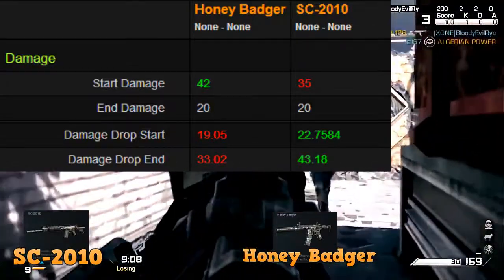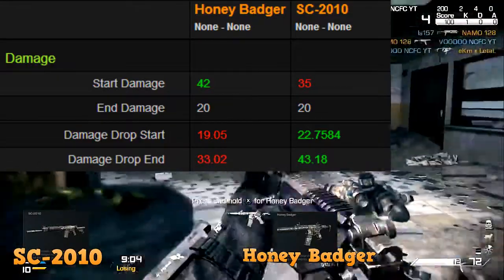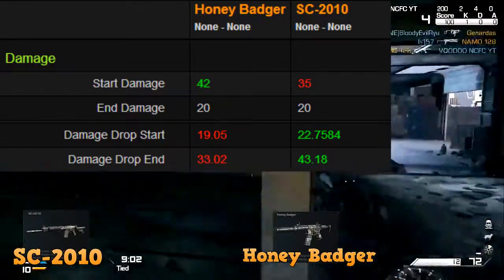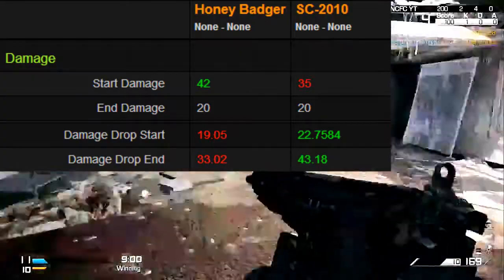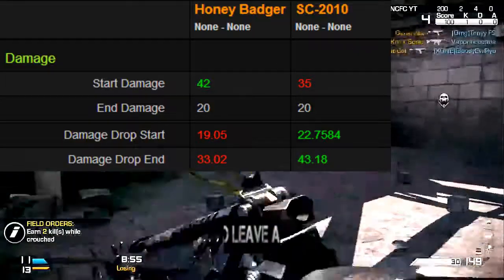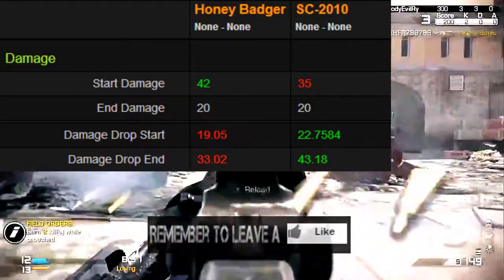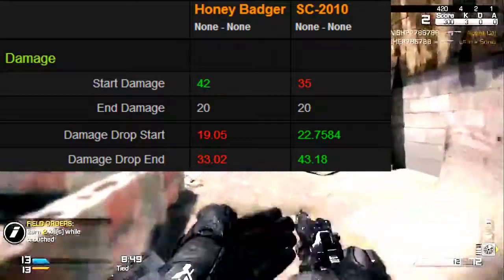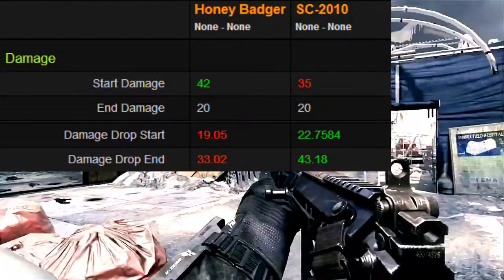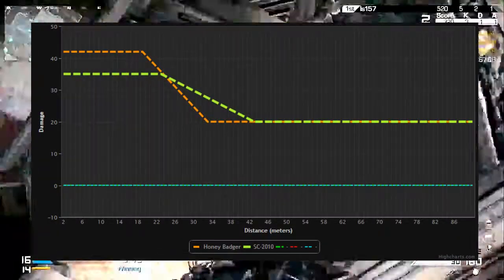Then we have the end damage — the longest range it can go — and they both have a 20 damage drop-off. The Honey Badger starts decreasing at 19.05 meters and reaches 20 damage at 33.02 meters. The SC-2010 has a longer drop-off start and end, more range, and does more damage. Here's another view of the damage and range on a graph.